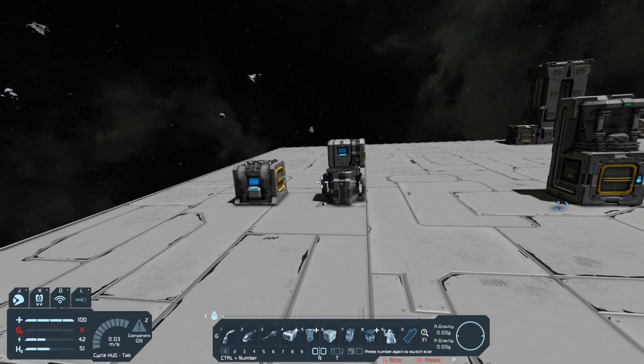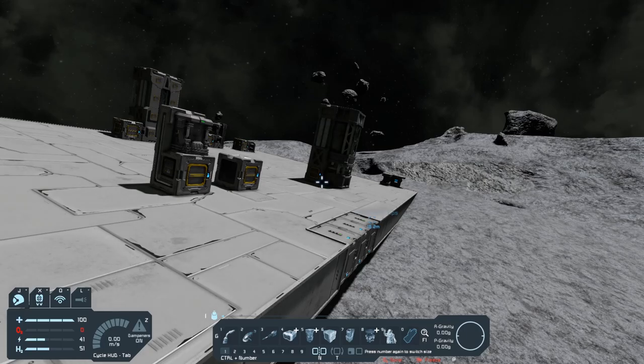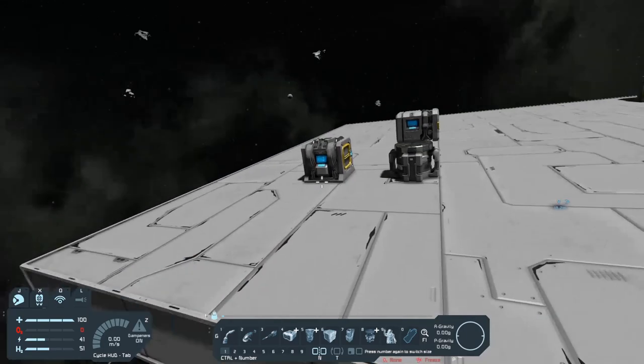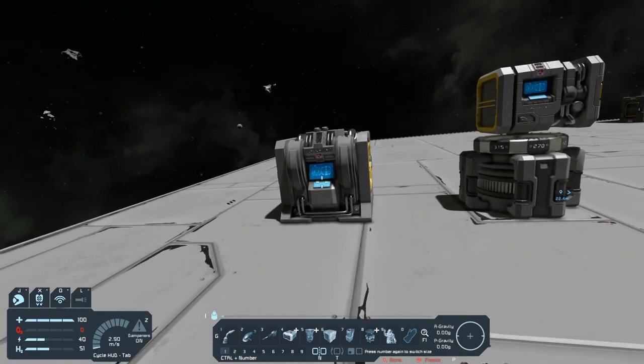So when it comes to production in Space Engineers, it's actually very simple. There are three tiers of production. We're going to go over all three of those tiers. The first tier is the first item you will start out with, which is the survival kit.